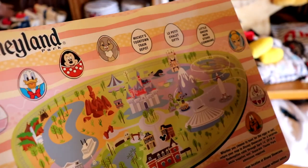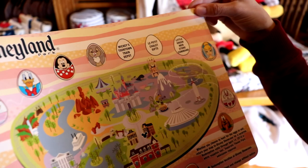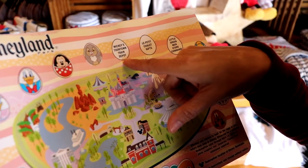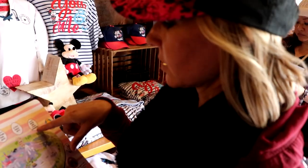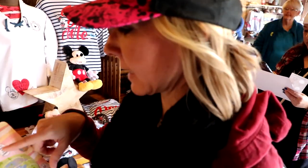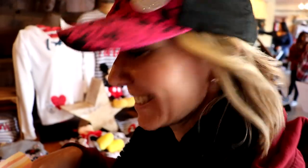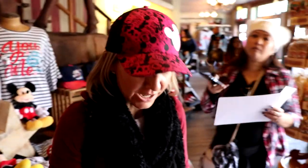We only have three left. They're in Toontown, Tomorrowland — the Little Green Men's Store — and Les Petites Chalet Gifts. We're going to take a break and eat at our favorite place, the Golden Horseshoe.